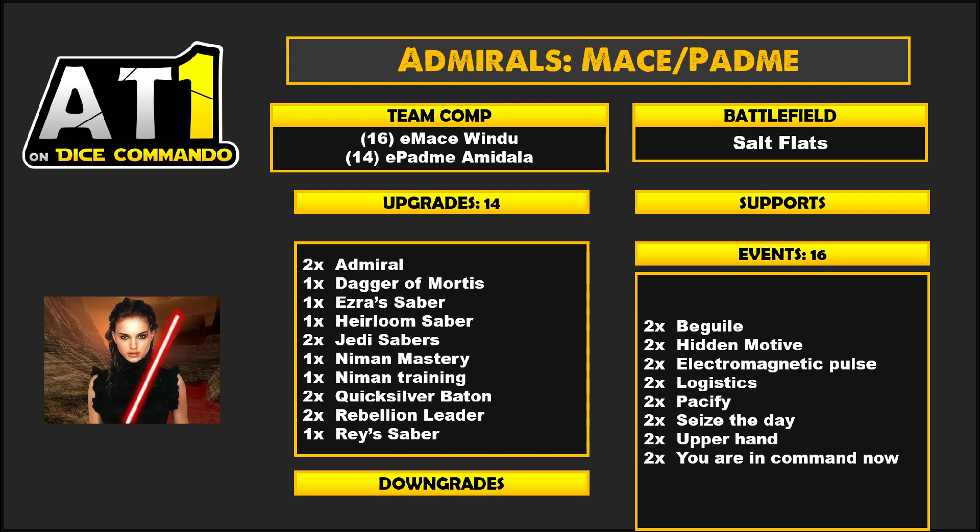Neiman Mastery and Neiman Training — lots of options with these two, lots of different plays you can do. Being able to use Neiman Training Special to turn into an Admiral Special and resolve it, and then get Neiman Mastery from the discard pile — if that can work out, it's really great. You could convince me to get another Training in there; I think that wouldn't be a bad idea. Quicksilver Baton — getting on both, and if they're exhausted you can still roll it in, so that's really fun to get.